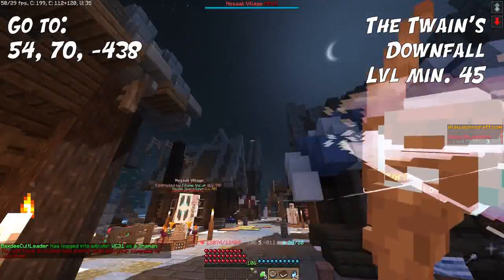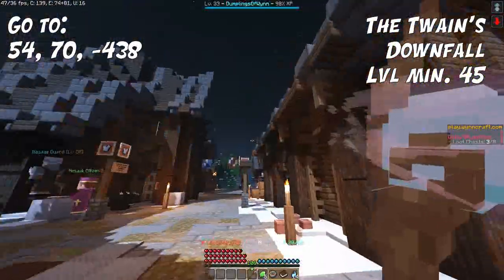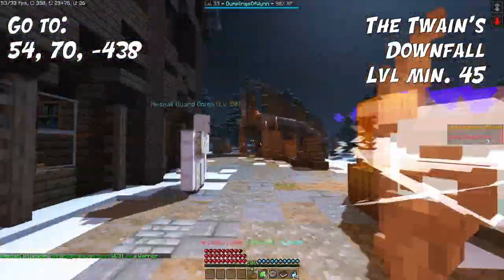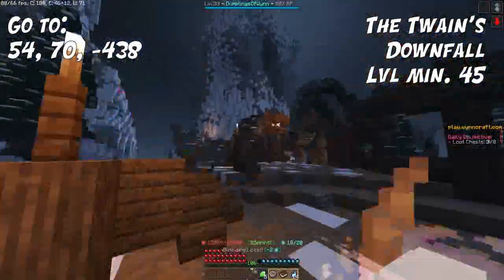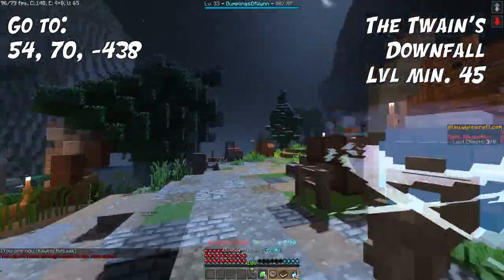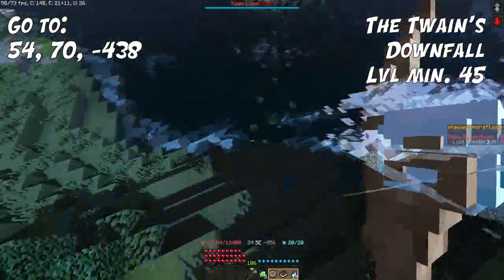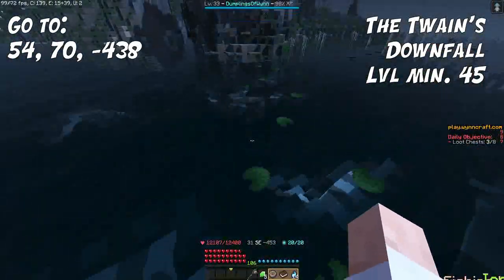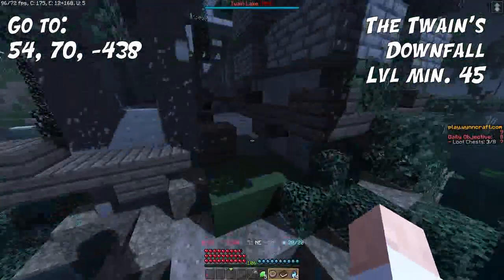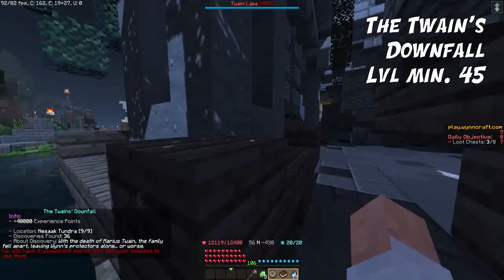It's time for the ultimate discovery of the Nesak secret discoveries — it's called The Twain's Downfall. You must have completed all nine previous discoveries. We start in Nesak and make our way south to the Twain Mansion area, following the southern road. Right at the quest start for the House of Twain quest, look to the left where you can see a ruin in the middle of the ocean. Do the small parkour over to it and discovery found: The Twain's Downfall.